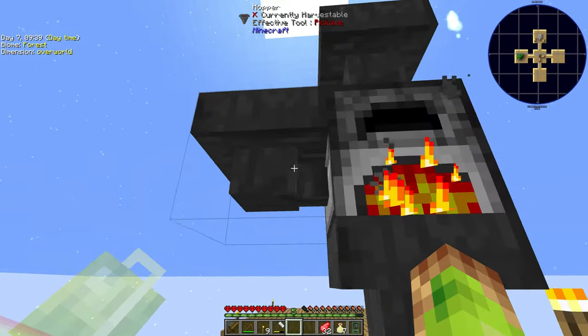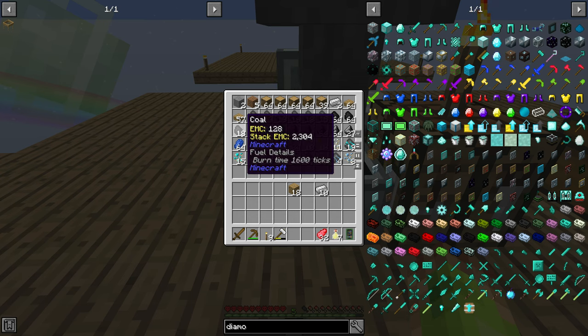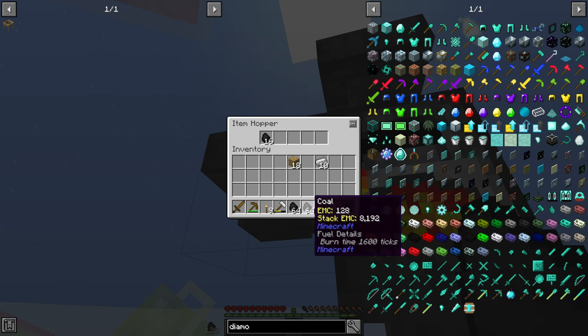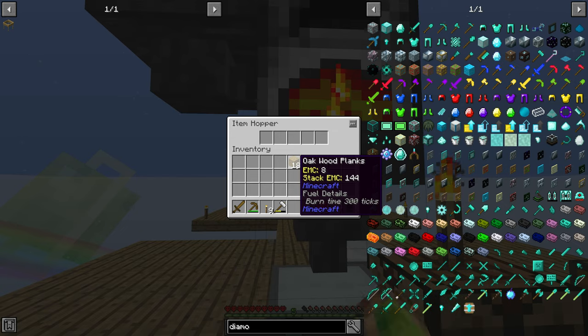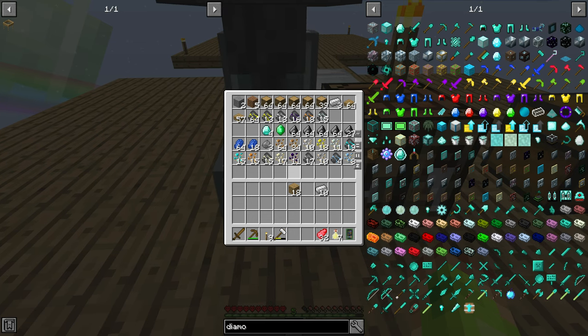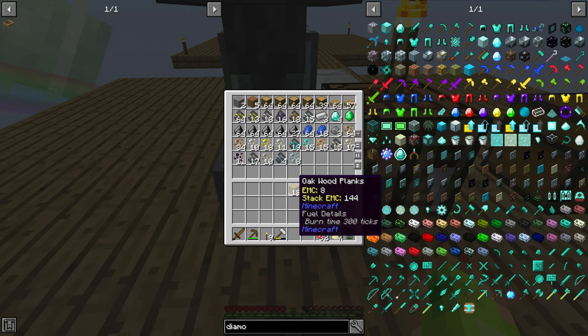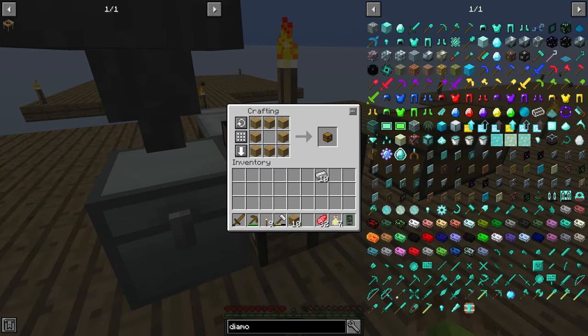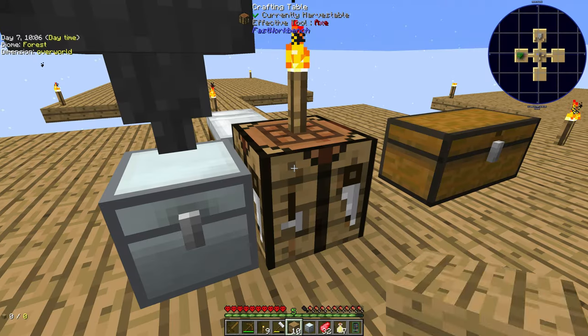Just throwing in another hopper there on the side. The left or right hand side of the furnace will put in the fuel, which in our instance is coal. So putting the coal in there will keep that running. And then all of the chunks that we get from all of that sieving and crushing, as you can see there, will be auto-processed now into the relevant ingots. And from there, we're now into more of a normal Minecraft playing game that you're used to.